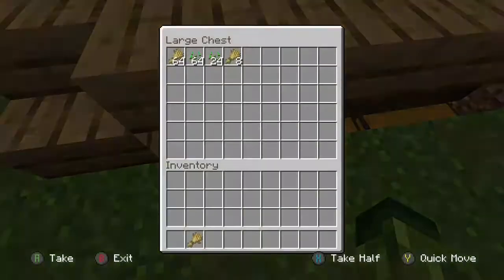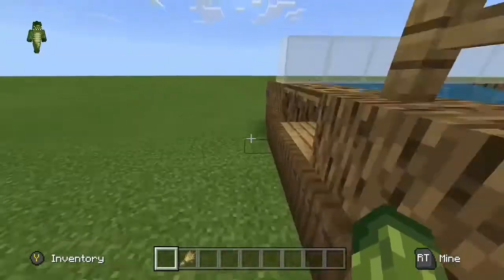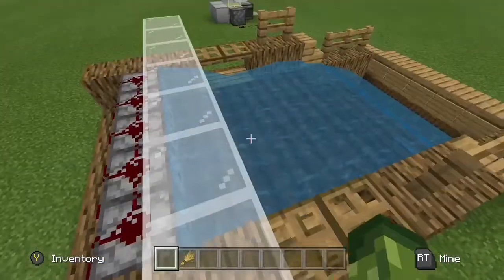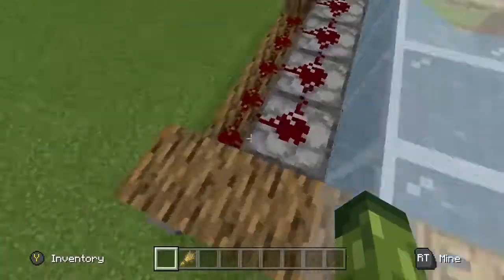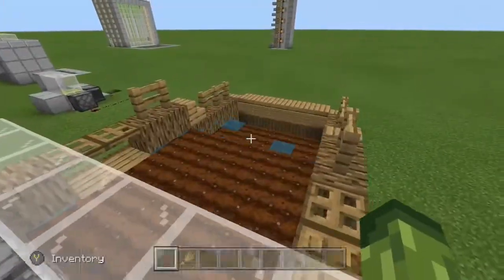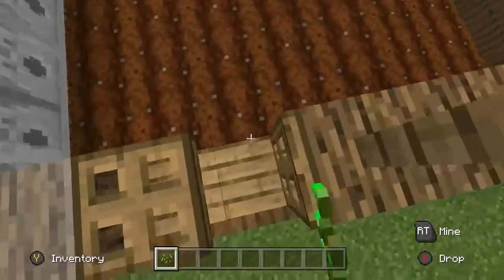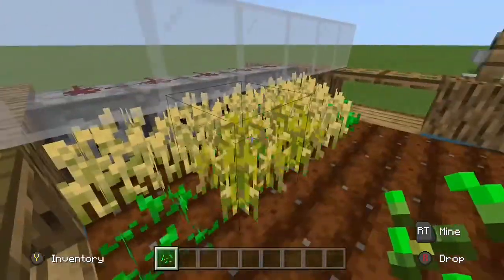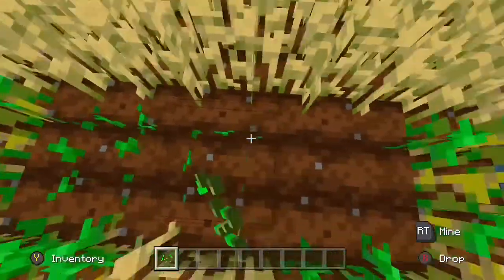You click the button and water pushes everything into the hoppers. You go into the chest and get all this good stuff — you get a really decent amount. Then you click the button to turn off the water, replant the seeds, and it's very simple.